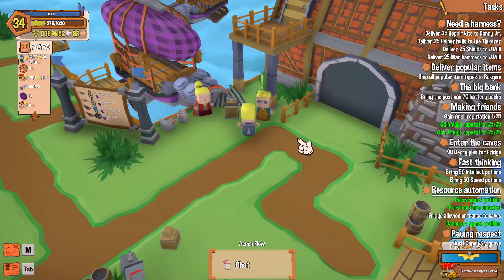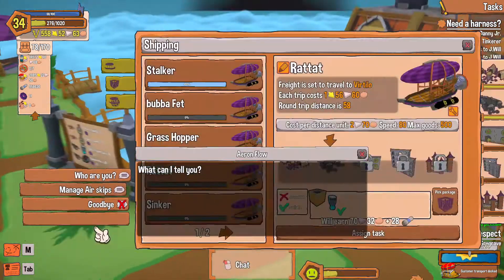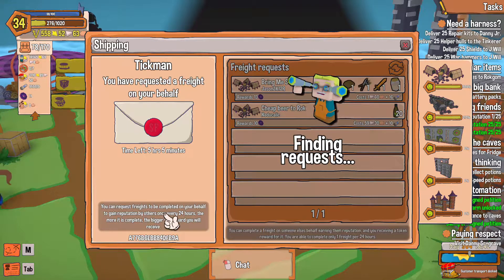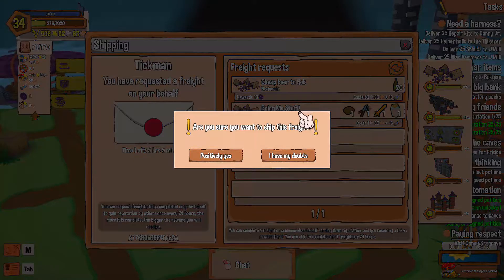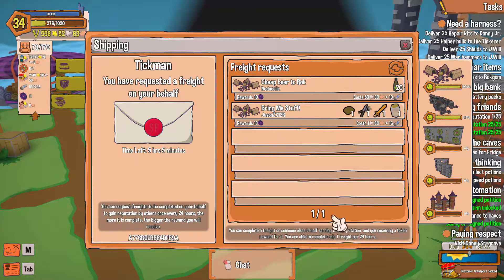I guess I'm just gonna wait till tomorrow. I still have five hours left on that. You can request for it to be completed on your behalf, getting reputation by others — once it's complete, the bigger rewards you will receive. So hopefully we'll get it. You've already sent freight today. I want to be able to do this more than once a day, but that's it for today.